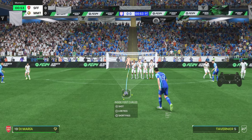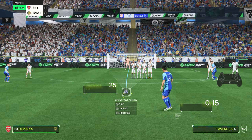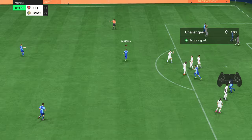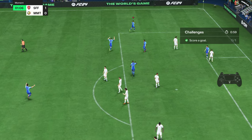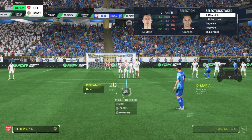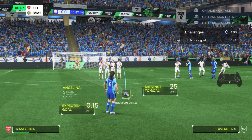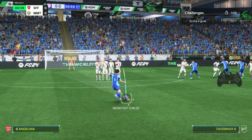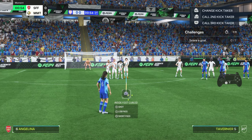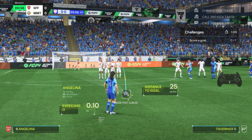For these next two clips we're taking set pieces straight down the middle. The wall was no match for Di Maria — even if it jumped, the ball wouldn't have come close. He whips it straight around the wall into that top corner, and as long as no player is marking that corner, this is such an easy goal to score. We've done it with the left footer, so now let's do it with the right footer. Angelina, same method — right-footed strike pings it into the corner for a much easier free kick goal. It's very possible with either footed player.